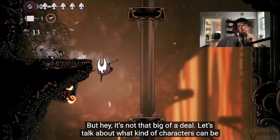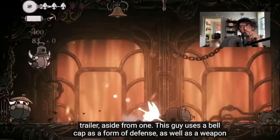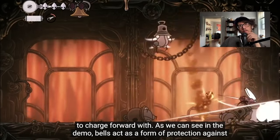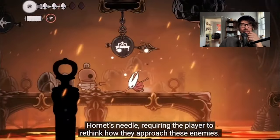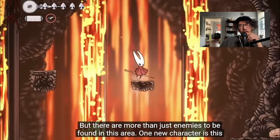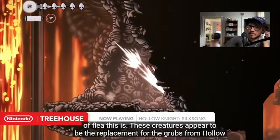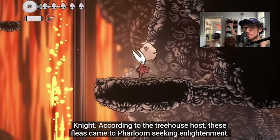Let's talk about what kind of characters can be found in the Deep Docks. The enemies found here have already been shown in the reveal trailer, aside from one — the bell boys. This guy uses a bell cap as a form of defense as well as a weapon to charge forward with. In the demo, bells act as a form of protection against Hornet's needle. There are also these fleas — I need a flea plushie. According to the treehouse, these fleas came to Farloom seeking enlightenment.